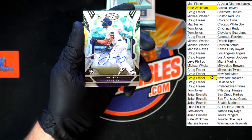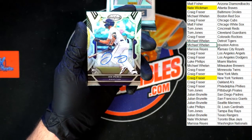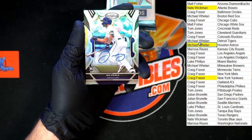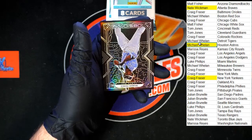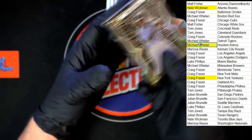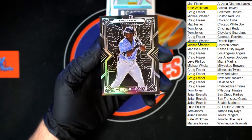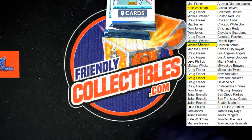Behind that, Wander Franco, Obsidian, for Tampa Bay — nice little rookie there. Very sharp on these Obsidian cards. Let's put that one there and get to the next pack.